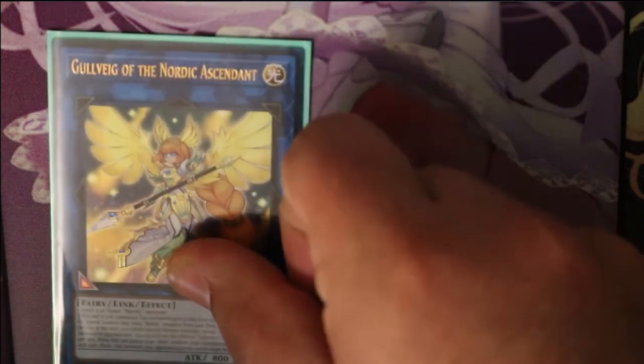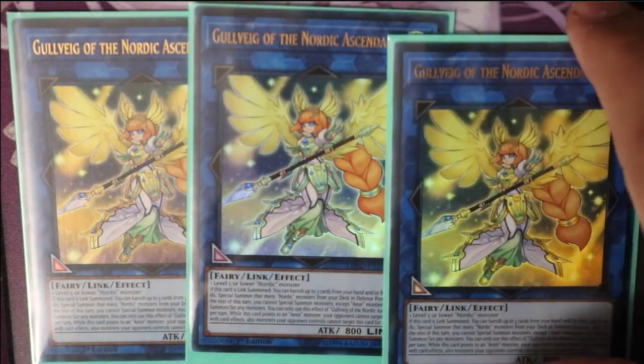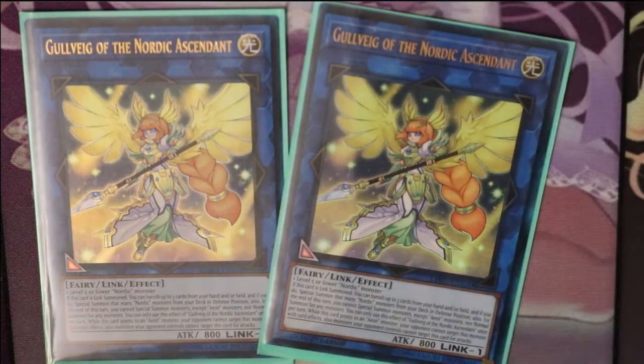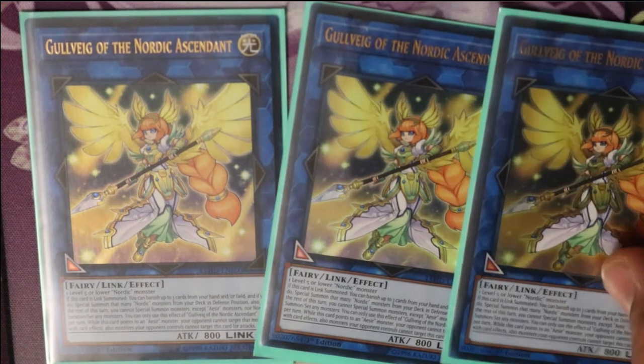Moving on to the extra deck — we're going to run three Goomba of the Nordic Ascendant. This is the Link monster that comes in the Legendary Hero deck, so it is really powerful if you can get this combo to work. It needs one level five or lower Nordic monster — it's a Link one. If this card is Link Summoned, you can banish up to three cards from your hand or field, and if you do, special summon that many Nordic monsters from your deck in defense position. Also for the rest of this turn, you cannot special summon Aesir monsters or normal summon any monsters. While this card points to an Aesir monster, your opponent cannot target that monster with card effects, and your opponent's monsters cannot target this card for attacks. So she can help you get your three bosses out.